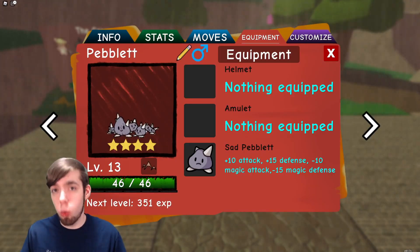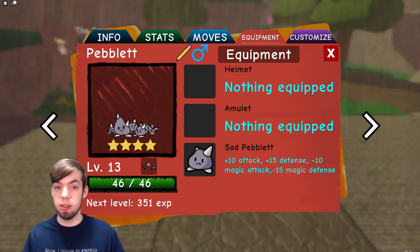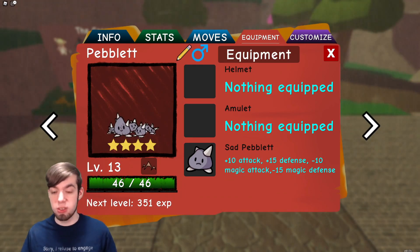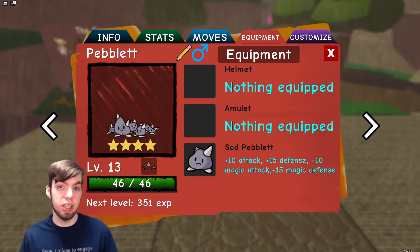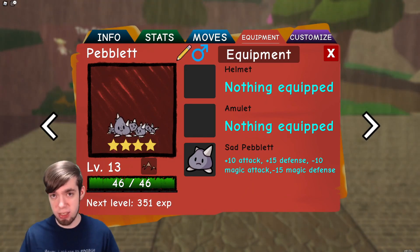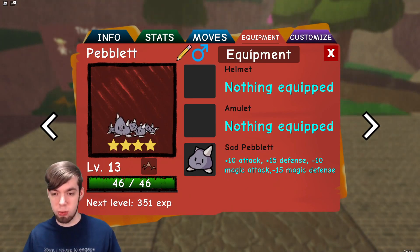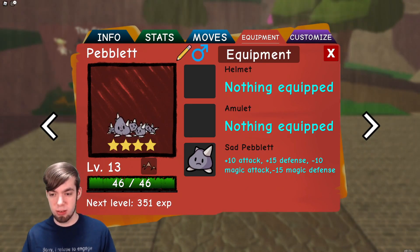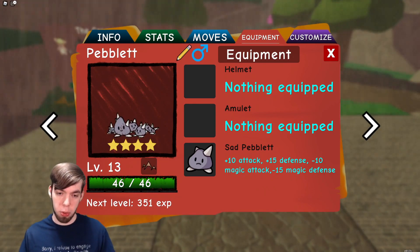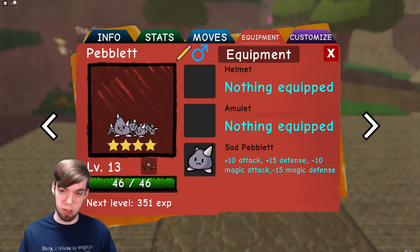Moving on to the equipment in the update, there are three new pieces of equipment, and they can all be found on the new encounters: Peblet, Springling, and Glimu. Peblet holds the Sad Peblet, which gives plus 10 attack, plus 15 defense, minus 10 magical attack, and minus 15 magical defense. I don't see this equipment being good — mostly because of the magic defense drawback — but physically oriented Doodles might like it at some point.